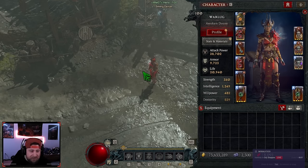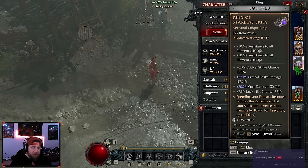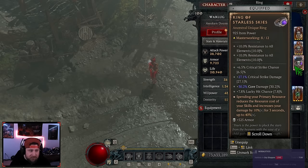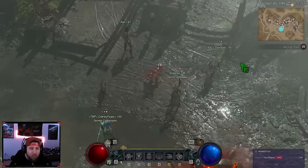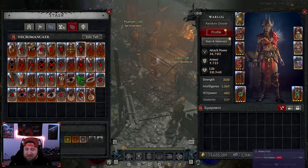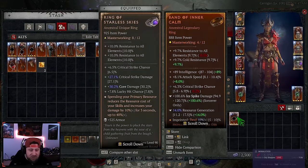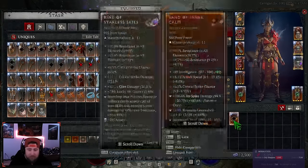I do want to make a quick disclaimer: for this build to work optimally, you need Starless Skies. This build works so much better with Starless Skies. If you don't have it, I do have some options we'll discuss. If you're trying to play Ball Lightning and just having a blast with it, you'll be able to use some of those alternatives and it'll be just fine.